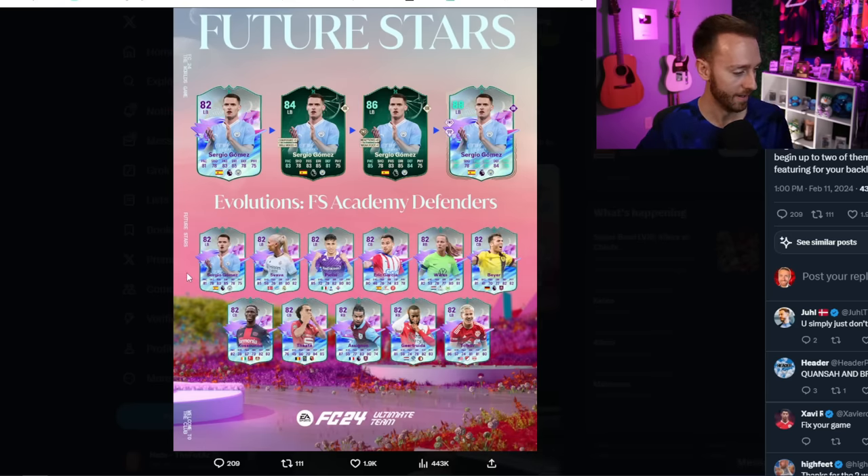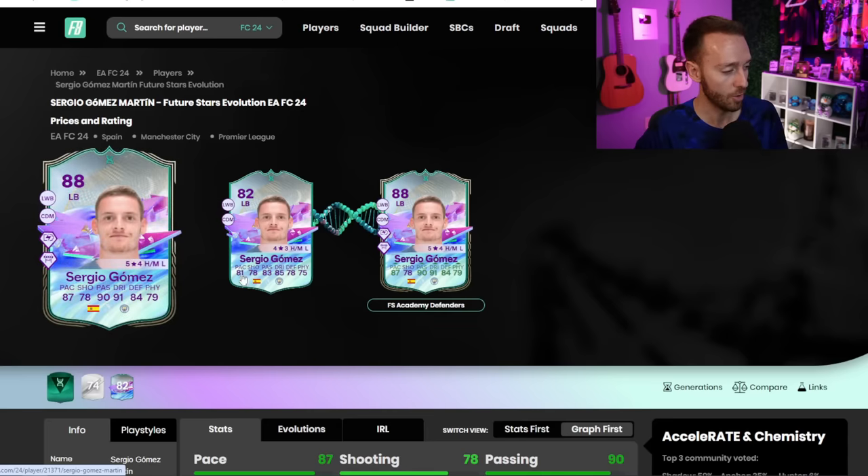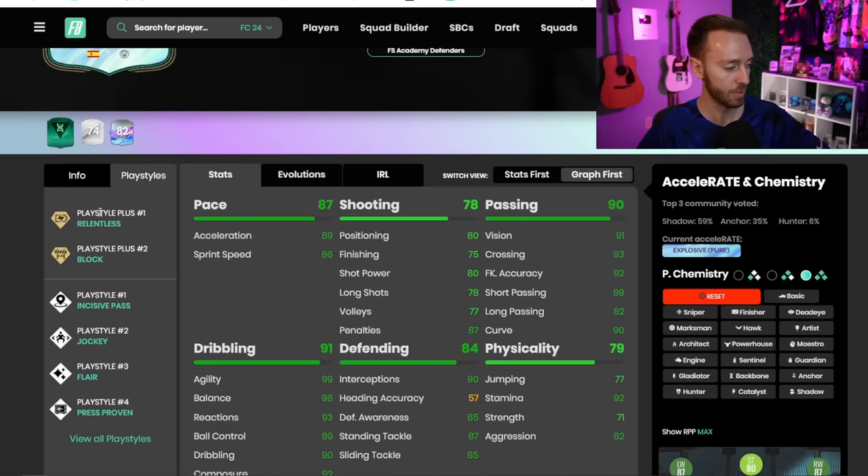EA tweeted out the graphic showing some dynamic images. Sergio Gomez is one of the most popular cards to put in this evo. Among the 11 available players, there's a wide spread - two players from Burnley, mostly Premier League, plus MLS, La Liga, Serie A. There's a League One option with Teate and Bundesliga with Cosonu. There really is not a bad choice from any of these evo cards.